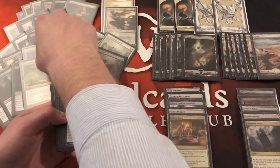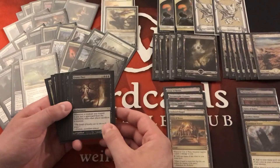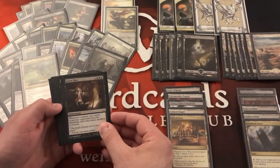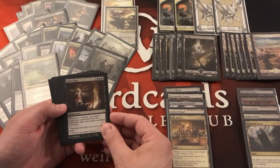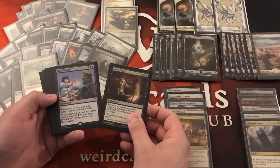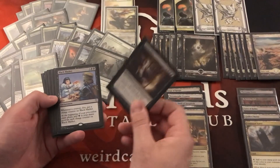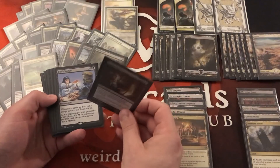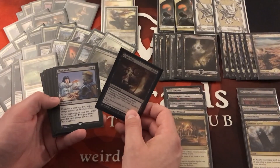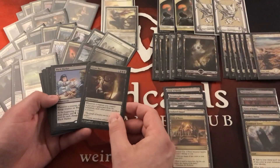One of the win cons is the Grave Pact package. Grave Pact is an enchantment for one black black black — whenever a creature you control goes to the graveyard from the battlefield, each other player sacrifices a creature. We'll be doing this continuously, leaving opponents with empty boards and opening up attacks on their life totals. This pairs extremely well with Black Market, an enchantment for three black black — whenever a creature dies, put a charge counter on Black Market. Each time we sacrifice a creature we get four activations: one for ours, one from each opponent. Getting Black Market to 12–15 counters quickly means loads of mana on the next turn.